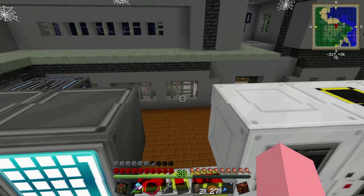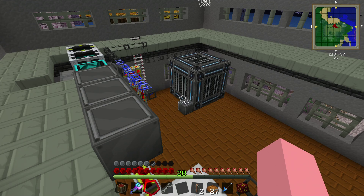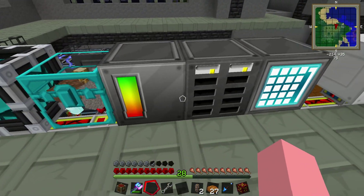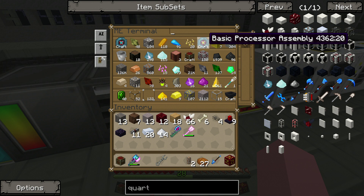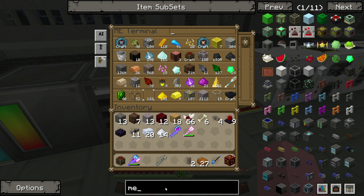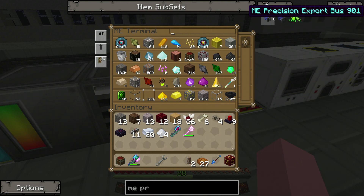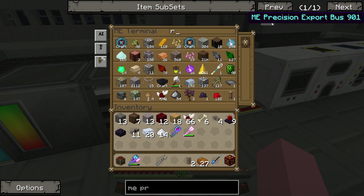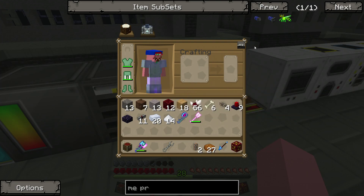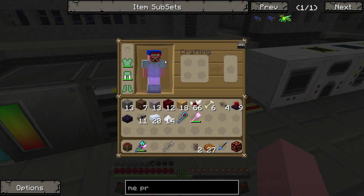The other thing we're going to need — let me show you that real quick. EMI precision export bus — we need the gold version, and just that. So let's go ahead and make two of those.